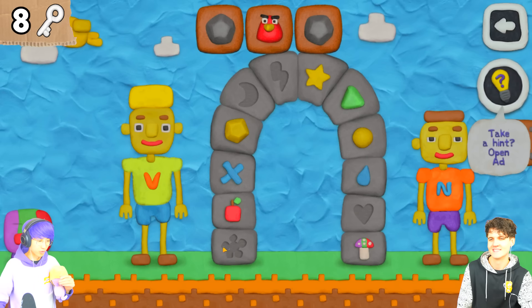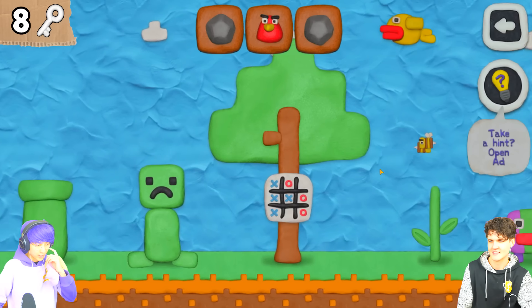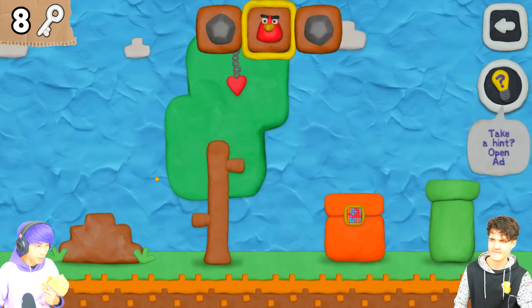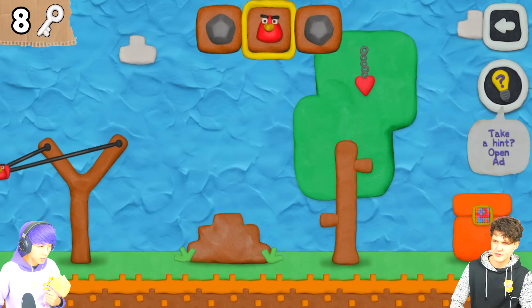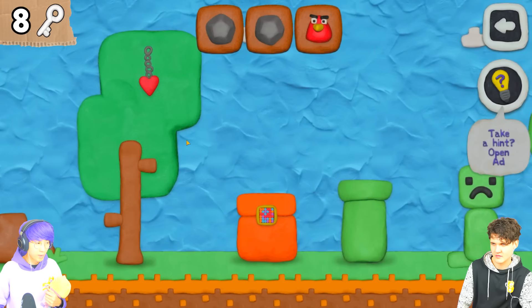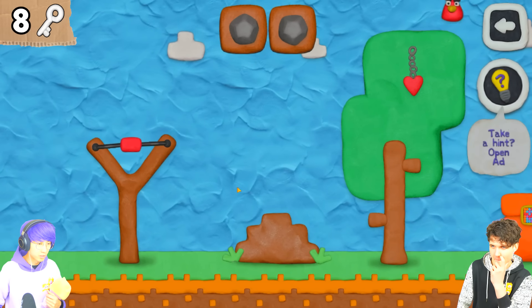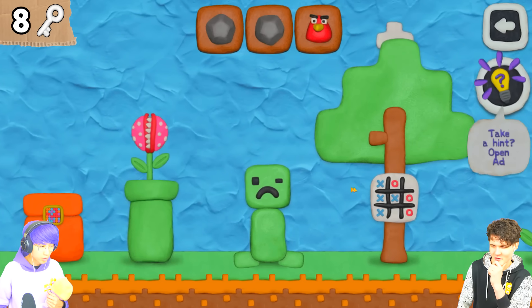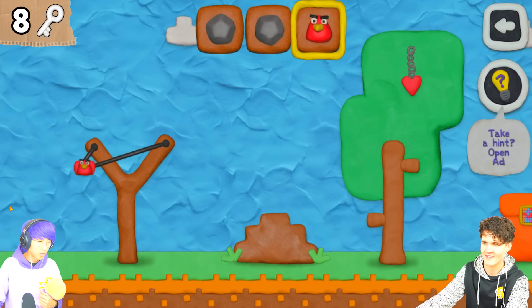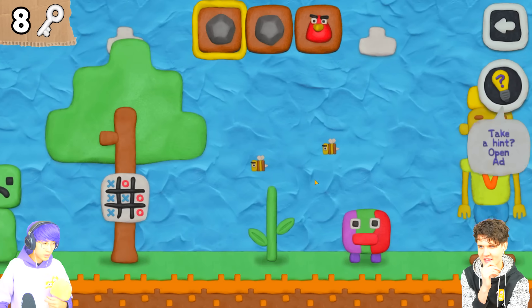We're down to the final puzzles - there are four puzzles left, guys. We can do this. One of them is this heart - I don't know how to get that down. I feel like it has to do with the angry bird. You could try throwing a rock at it. I think the angry bird has to pick that up. There's no way they make you launch the angry bird off the screen. This is not an easy game at all.